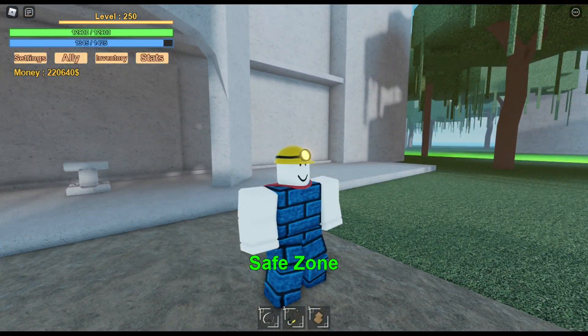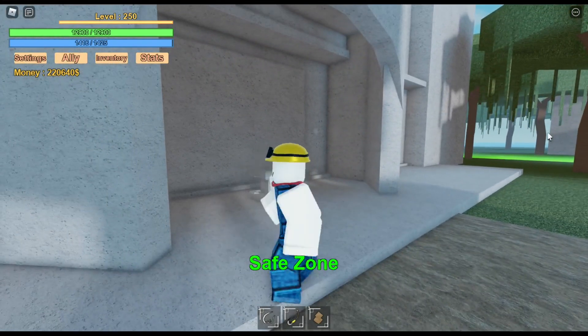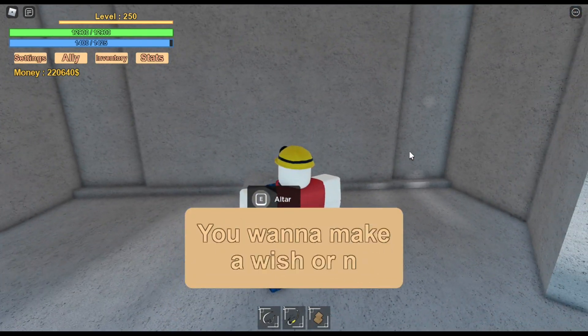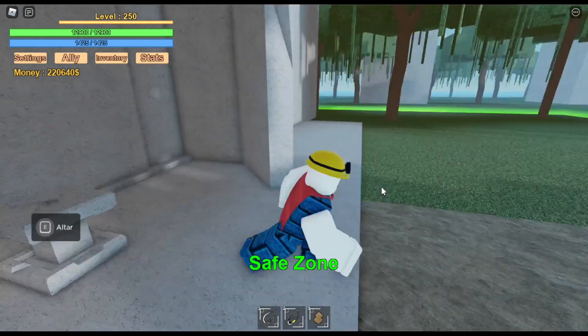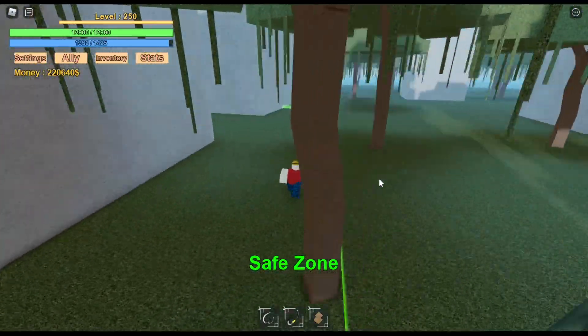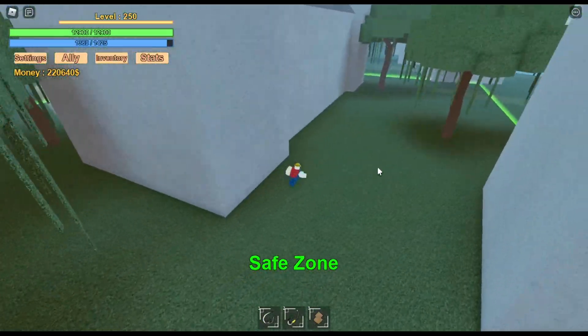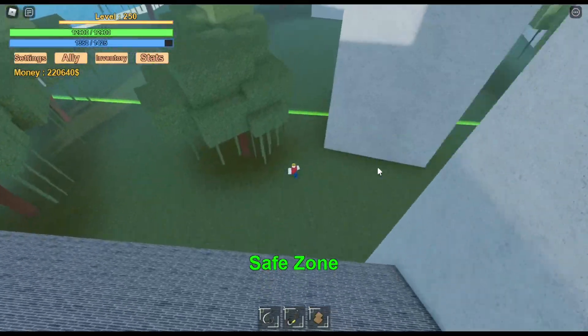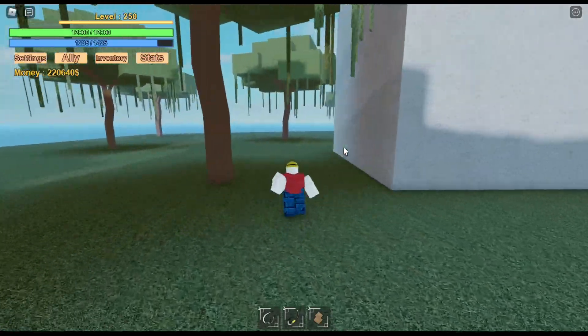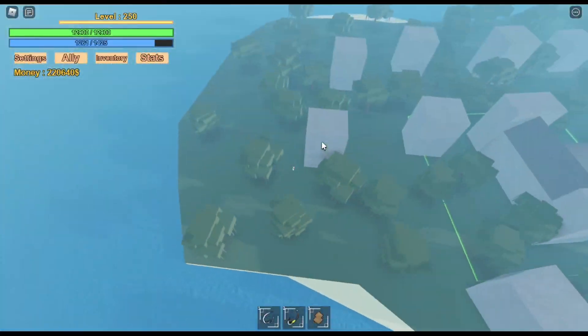We also have the two weapons: the dual pistol and the katana. It's going to take us a long way to buy the altar. So let's go ahead and try to find the katana and the dual pistol, because I don't know where they are. They are in the Abandoned Island, I just don't know where exactly.